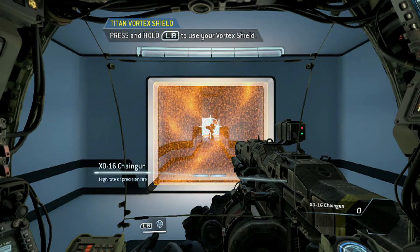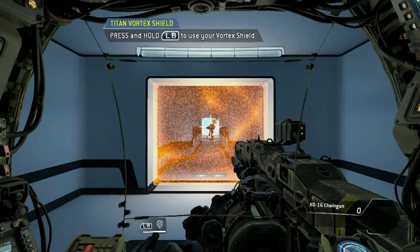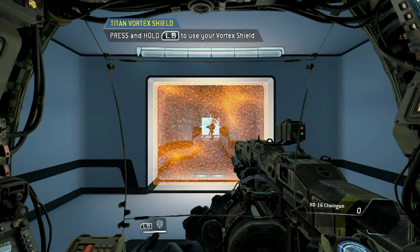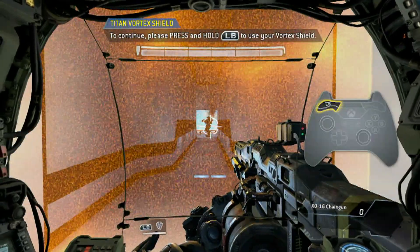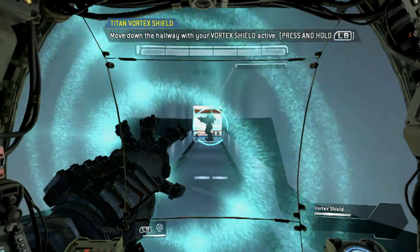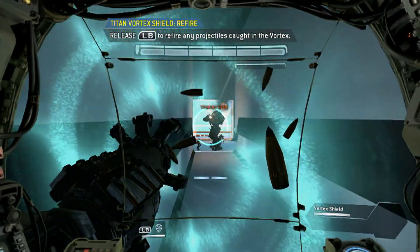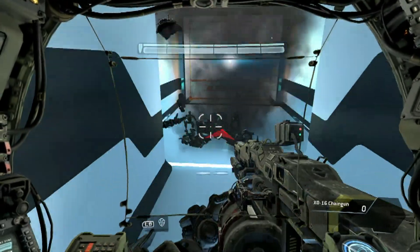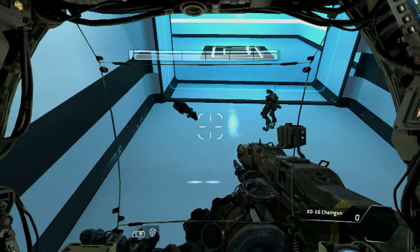'To defend against ranged threats, titans can be equipped with the vortex shield. The vortex shield absorbs incoming ballistics for a limited time, then refires them.' You want some of this? Oh yeah — eat it! I love this game, you have no idea how much I love this game already.